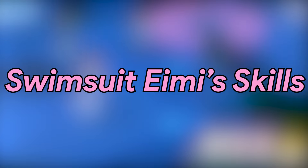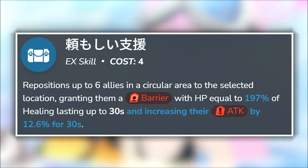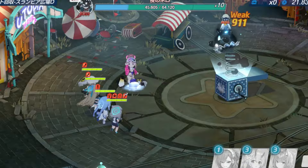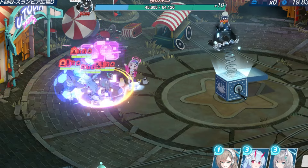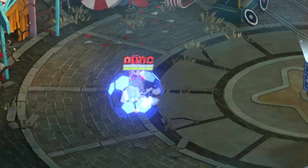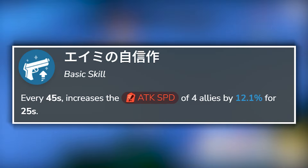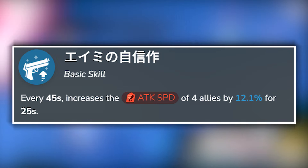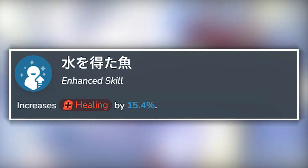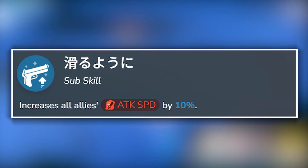Let's talk about Swimsuit Aimee's skills. She has a 4-cost EX which does 3 things: reposition 6 allies in a round-shaped area to a specific location, provide them with a shield which lasts for 30 seconds, as well as increase their attack for the same duration at EX skill level 3 and above. With her basic skill, which activates every 45 seconds, she increases 4 allies' attack speed for 25 seconds.